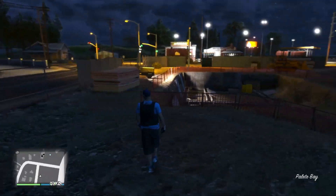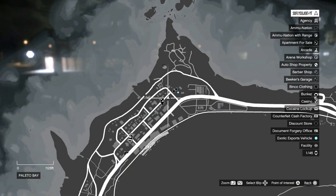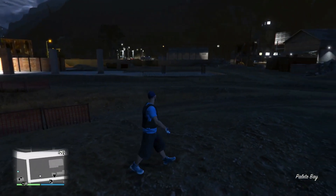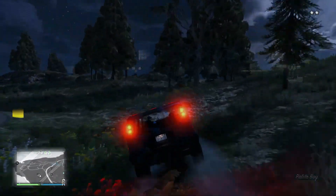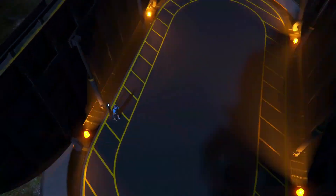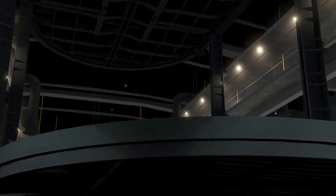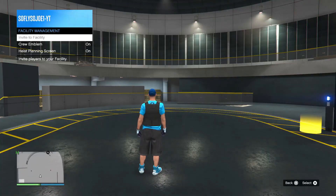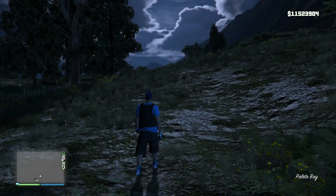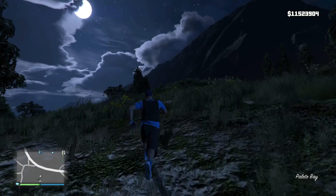Once you guys get to the facility, invite each other into each other's facilities. Here I am after teleporting — I'm right next to my facility on the map. I'm gonna steal a car, drive it over, enter inside, and invite my friend in. After inviting your friend inside the facility, make your way back outside. Your friend has to do the same — invite you to his facility — so you can both pull out vehicles.